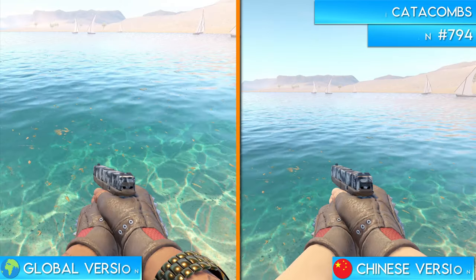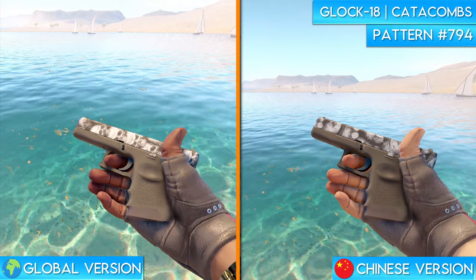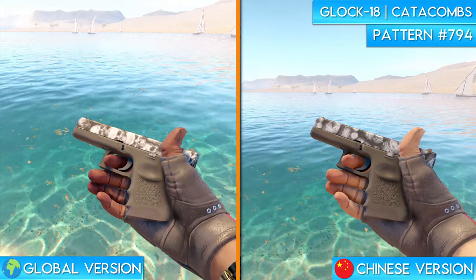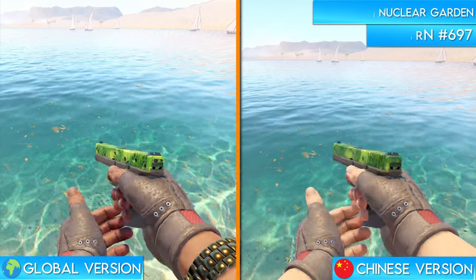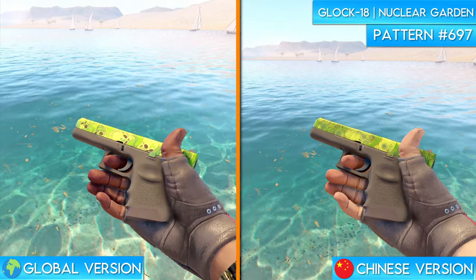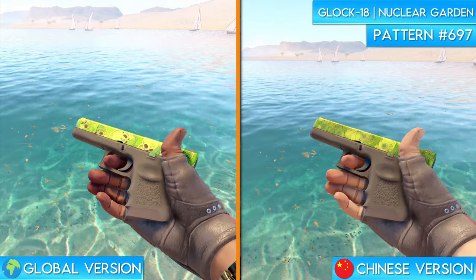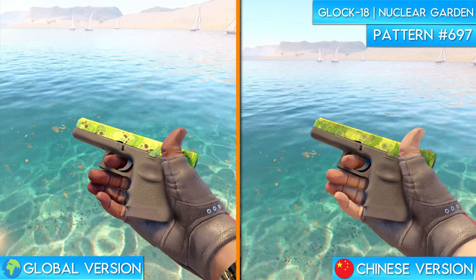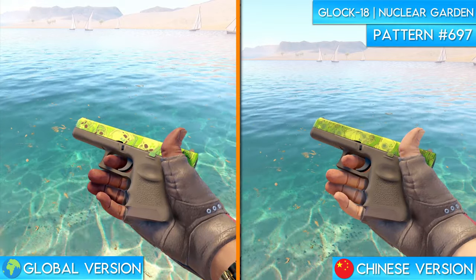Next up we have the Glock 18 Catacombs. Much like the Cobalt Skulls handwraps, the global version of this skin features a bunch of skulls throughout the design. On the Chinese version, however, those skulls are changed to gas masks. The same thing is true for the Glock 18 Nuclear Garden as well — the Chinese version of the skin changes the skulls that are present on the global version to gas masks. I personally love the design of the Chinese version of this skin because I think the gas masks actually fit the nuclear theme more than the skulls do.